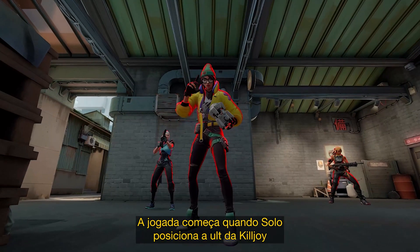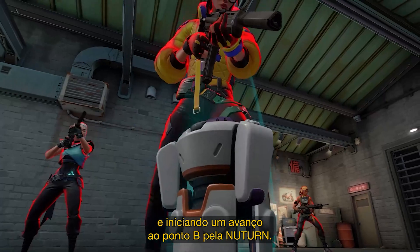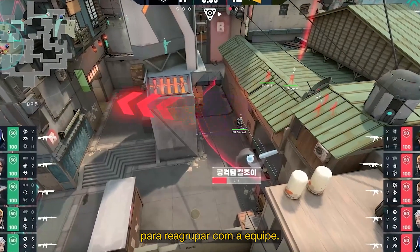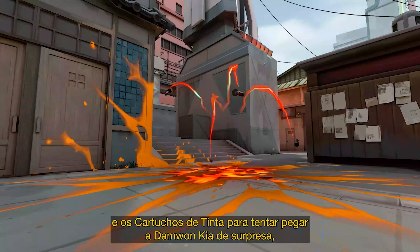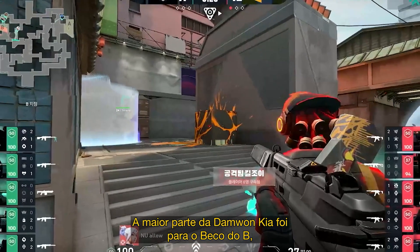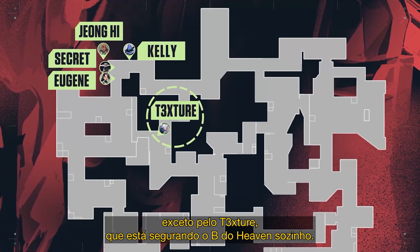The play begins when Solo places Killjoy Ultimate in Garage, breaking the stalemate and committing NewTurn to a B-Site push. Secret recognizes this and backs up into Defender Spawn to regroup with his team. Lakia immediately soars onto the site using his Blast Packs and Pain Shells to try and catch Damwon Kia by surprise, but at this point the site is empty. Most of Damwon Kia have grouped up in B-Ally, except for Texture, who is holding B-Heaven alone.